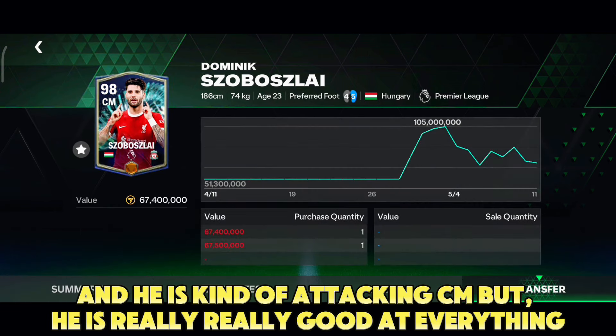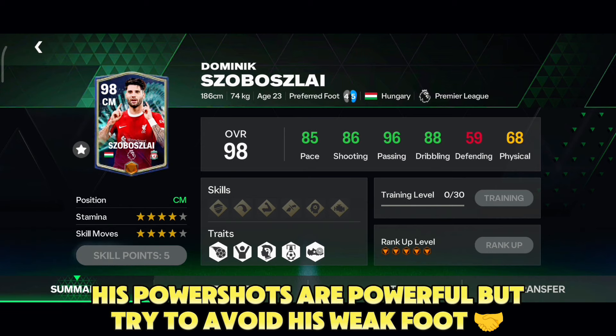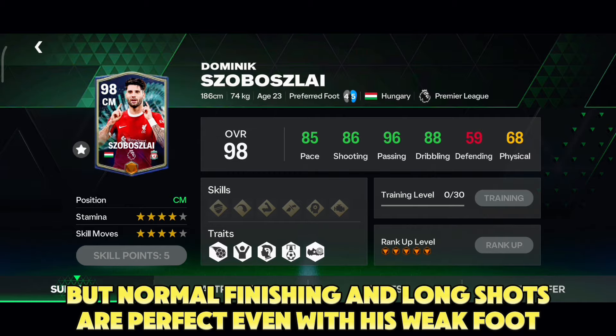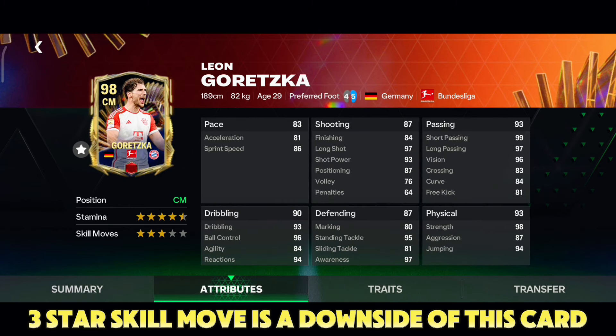If you're looking for a latest beast card, you can purchase this guy — he's kind of an attacking CM but really good at everything. He is available under 80 million and you'll love this card for sure. His power shots are powerful, but try to avoid his weak foot — no one can score power shots with a four star weak foot — but normal finishing and long shots are perfect even with his weak foot.